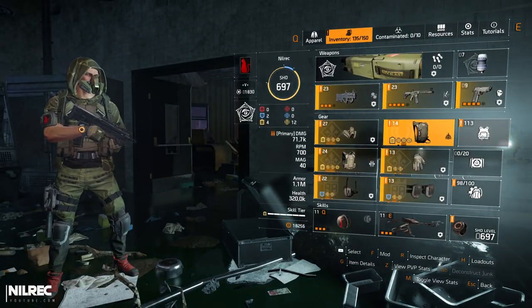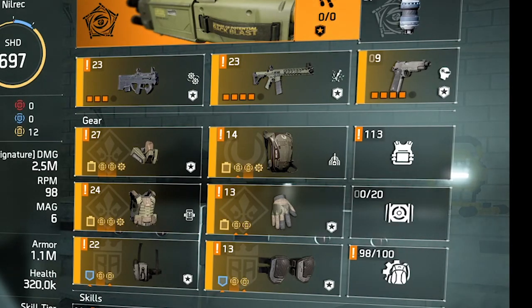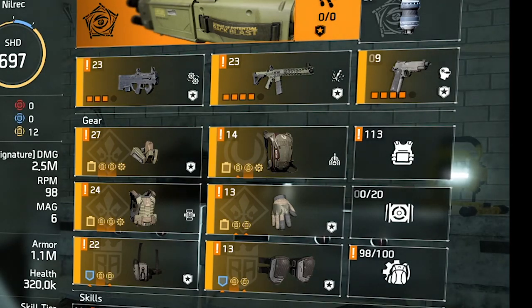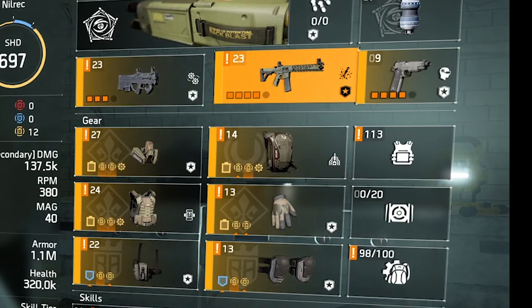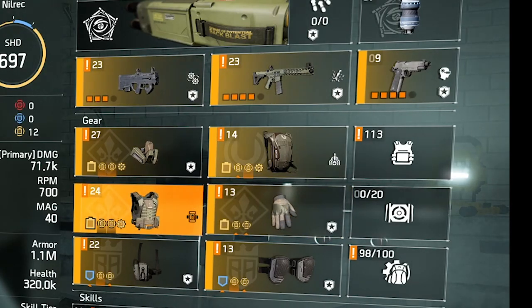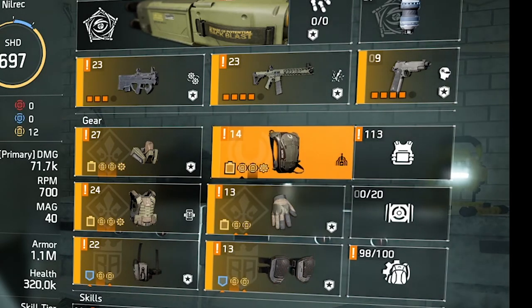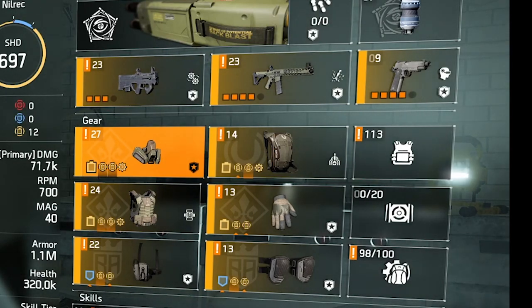For those interested in the items, starting at the top: the specialization I'm using is Technician, just for that extra skill tier so we can reach skill tier six. After that I'm using Test Subject; secondary weapon is Surge — you could go for Mechanical Animal. We have three pieces of Empress, and the important thing is the chest piece, Caesar's Guard, the perfect version. Then we have two pieces of Brazos de Arcabuz, and lastly Hana-U which gives us the talent Perfect Combined Arms. The stats or mods you want for this build are skill damage, skill haste, and another skill haste.